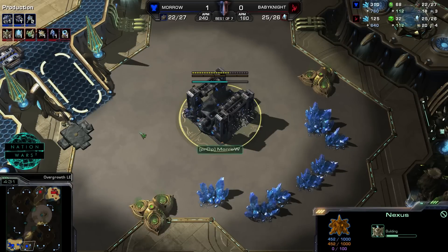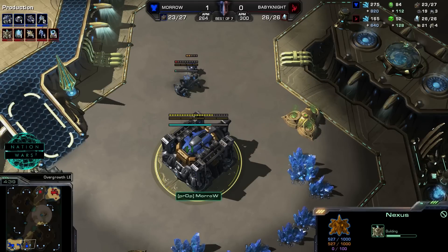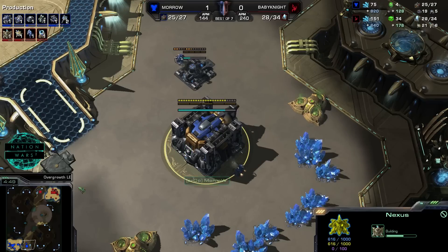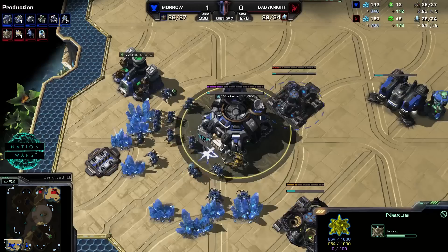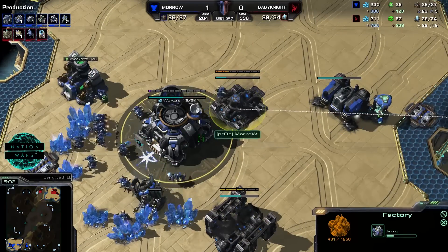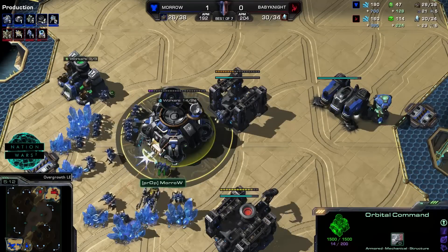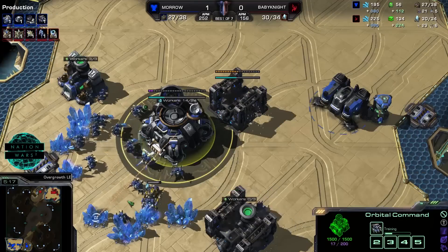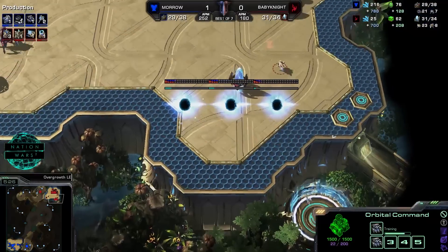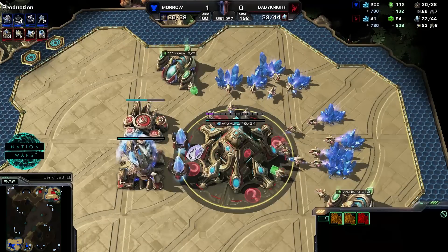Both players are now heading straight into their expansion. The bunker is already being built at the front — Morrow doesn't want to risk anything. If the Protoss player Chrono boosts a Stalker in and there's nothing there, you will lose a lot of units trying to defend. In the main base we start with the factory. It's a little bit of a faster attack compared to game one, where Morrow went into the plus-one attack upgrade with a significant bio force. Baby Knight then opens with three additional gateways — somebody wants to be aggressive — a four-gate, at least for now.